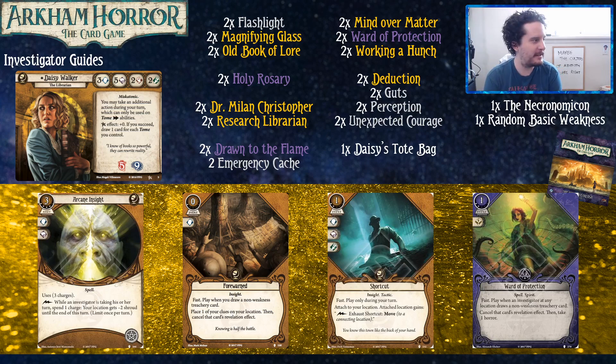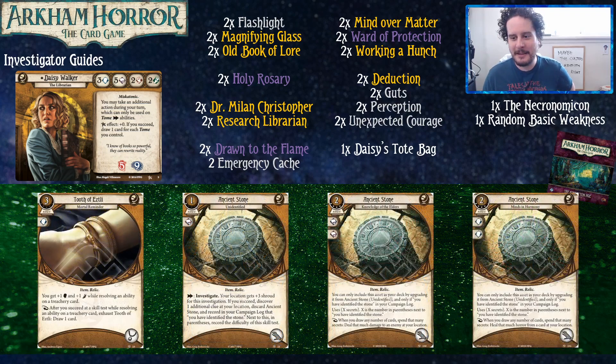Shortcut level two is a very strong card, especially when you know the scenarios and their location layout — it can become incredibly good. Another thing Ward of Protection has going for it is generating goodwill between the people you're playing with. Protecting them from a nasty treachery is like having a favor in the bank when a monster comes after you and you need them to come save you. As funny as it is to watch you struggle to deal with like a Whippoorwill — 'I have one agility, one combat, someone save me, this will kill me in four turns.'